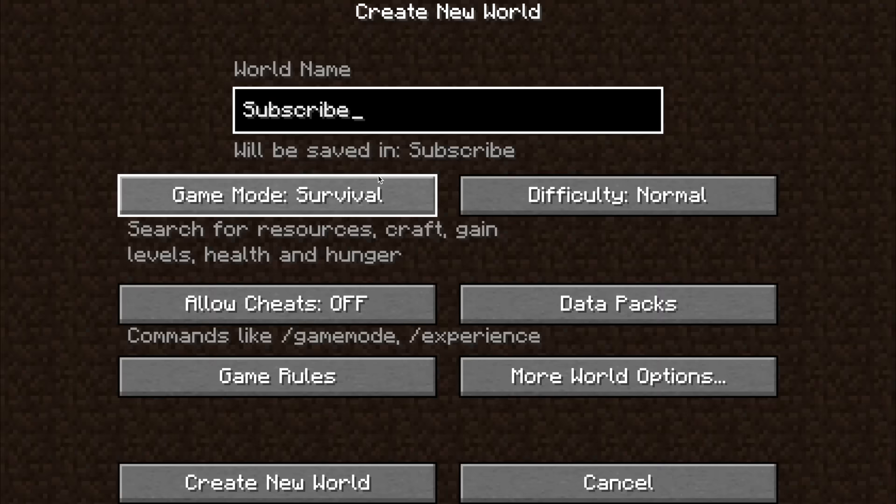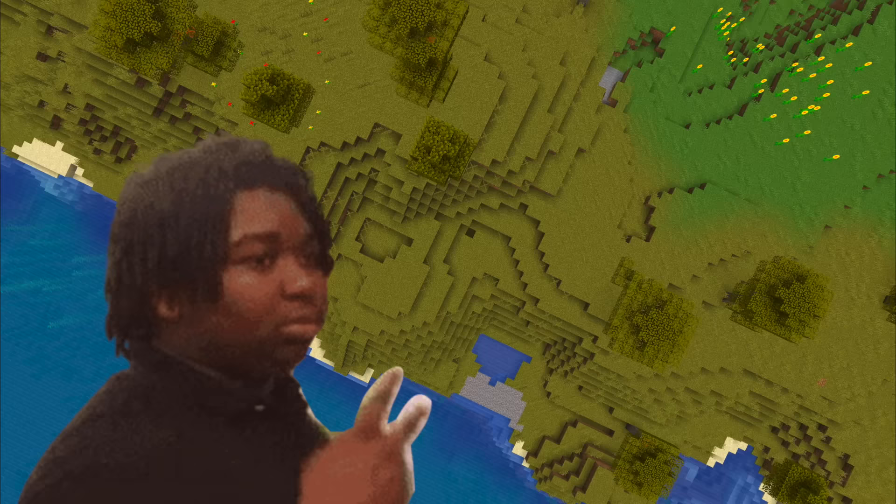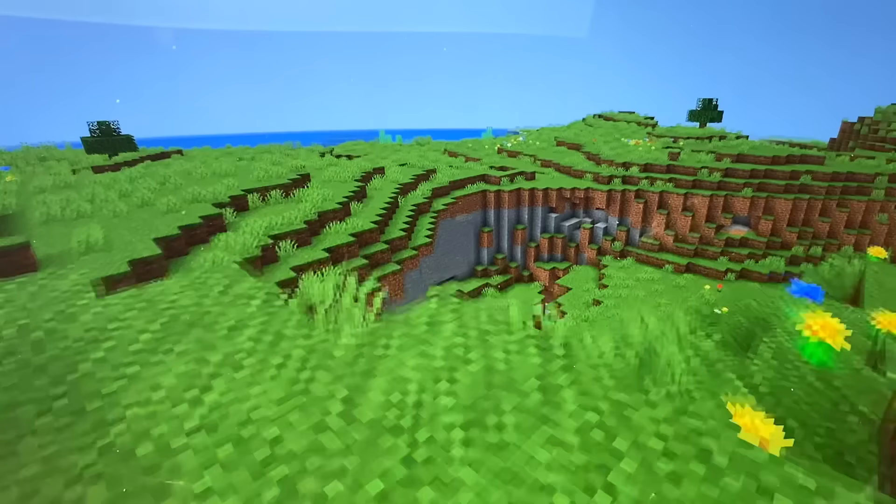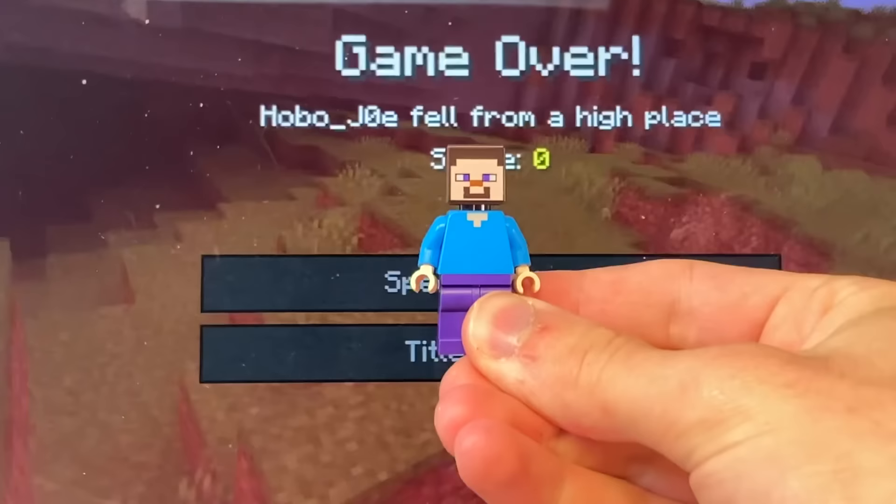When you die in Minecraft hardcore, your entire world gets deleted. It's devastating. But Lego minifigures can't really die, except if you do this to them. So how are we going to simulate death, you might ask? Random chance.